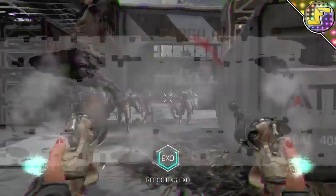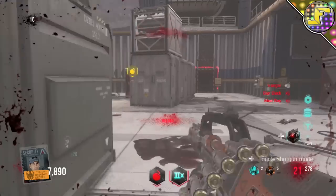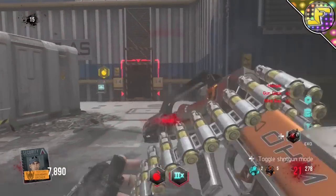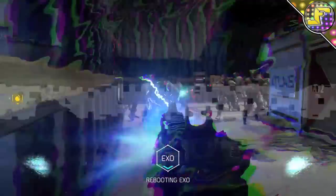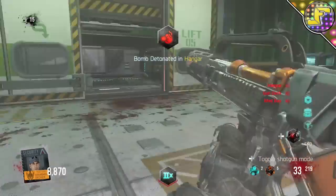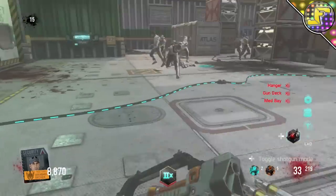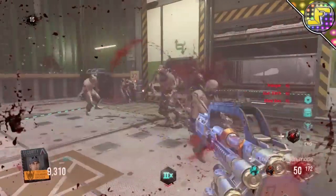It's probably the least effective out of the three weapons I'm covering, so this takes the number three spot for best new weapons on the Carrier map. The next weapon I'm going to talk about is the OHM. I'm very excited they brought this into the game too, especially because they included the shotgun variant.